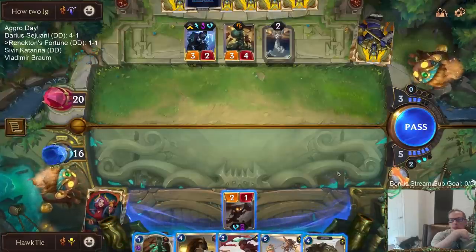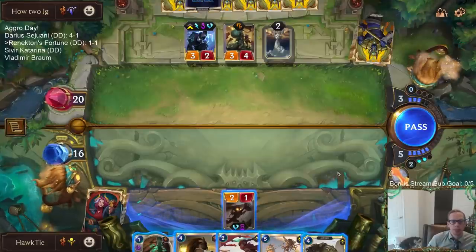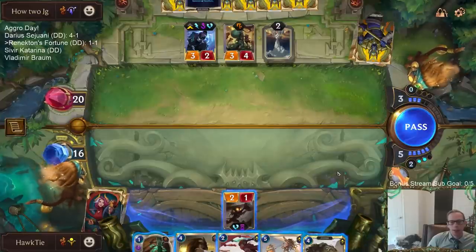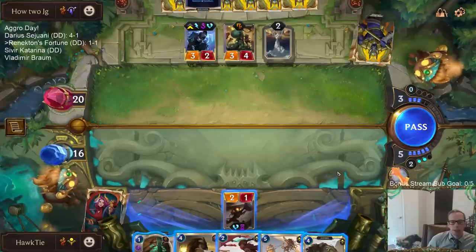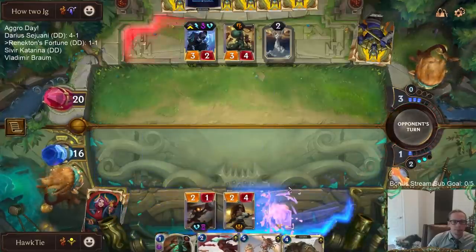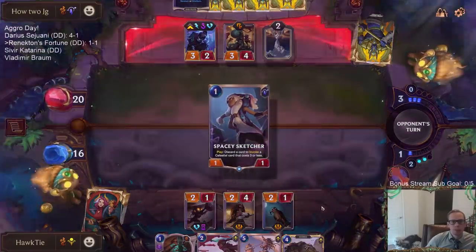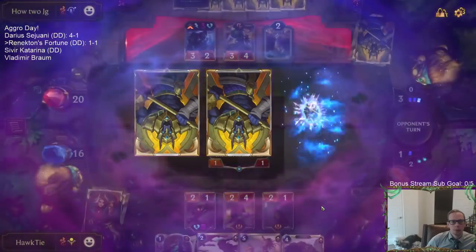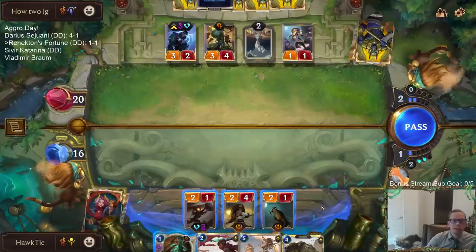Of course I would like to play Rennington here and be able to challenge with Rennington, but both Island Navigator and Ruin Runner have a higher probability of killing Aphelios than Rennington does. I'm going with Island Navigator because this would mean they would have to keep Aphelios alive for multiple combat steps — not easy to do.